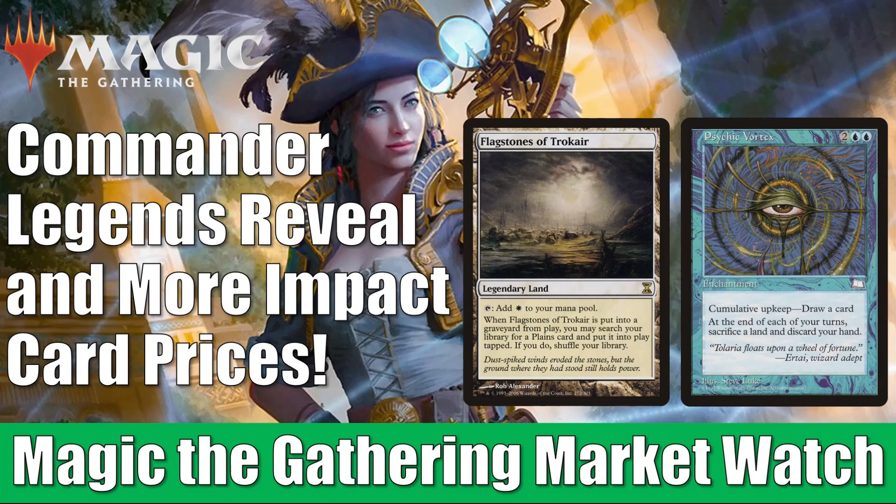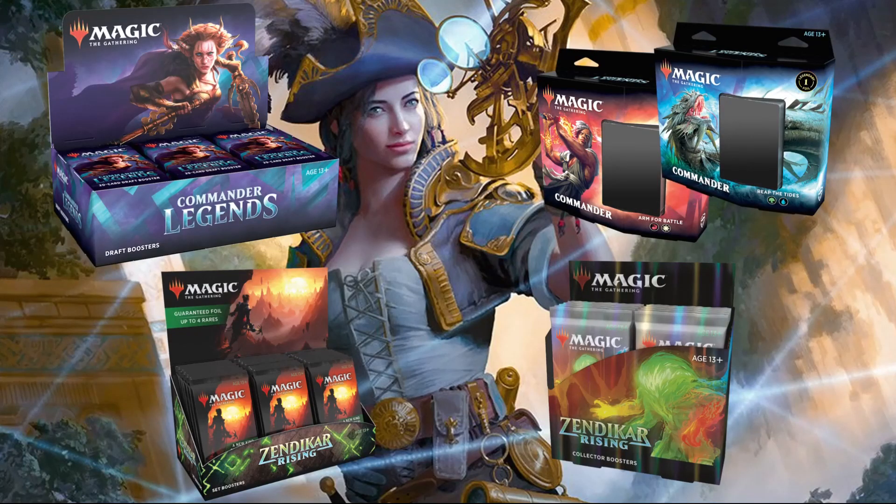Quickly, before we get started, just a fast reminder: if you go over to FlipSideGaming.com, you can use the HEROES promo code to save 10% on all orders over $10. Currently they have a lot of new products to choose from — you can pre-order your Commander Legends products there. They have Zendikar Rising products and a whole lot more on the website. Whenever you use the promo code, it also supports the channel, which is always appreciated. Without any further ado, let's get into it.